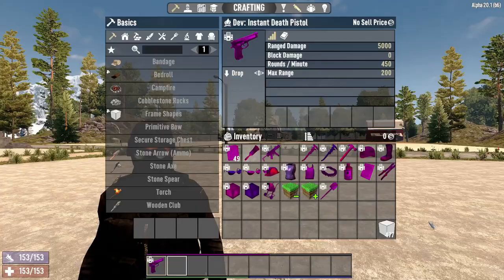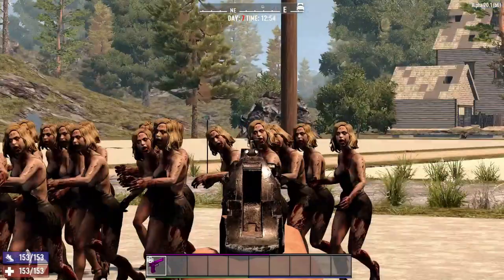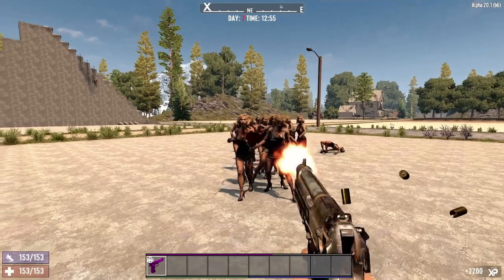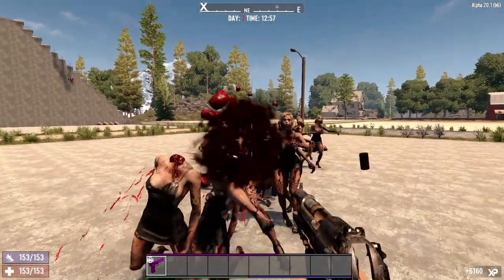One of the most useful dev tools in the game is the Instant Death Pistol. No real explanation needed here — it kills everything and will remove corpse blocks in one shot. It has 5,000 range damage, 0 block damage, 450 rounds per minute rate of fire, and a 200 meter max range. It is also capable of 8x zoom — a handy tool when you're in the world with admin and you don't want to deal with enemies.